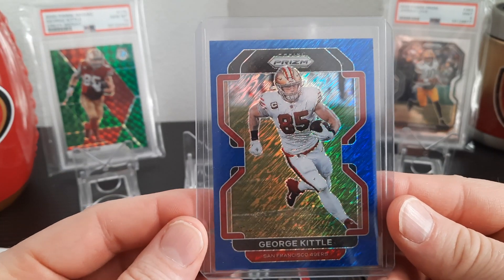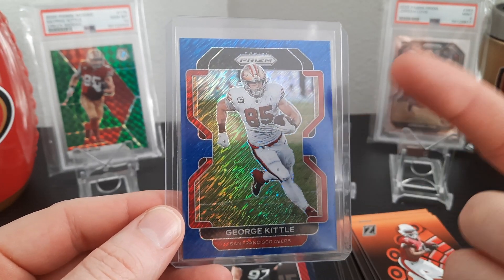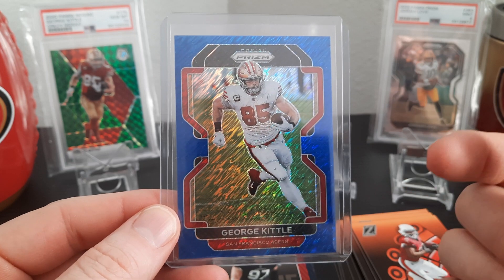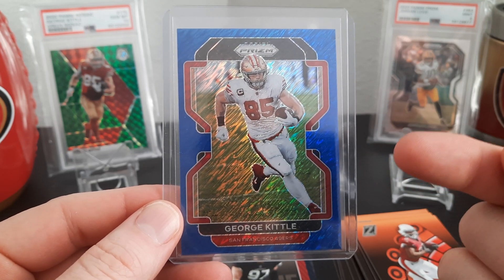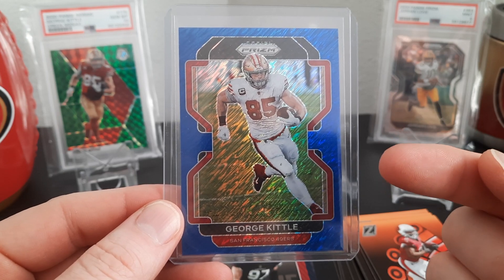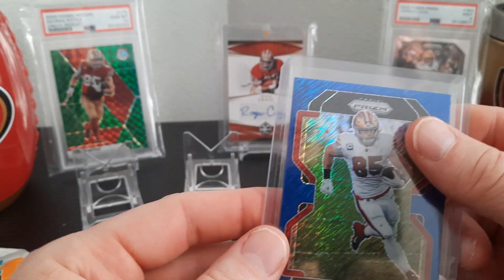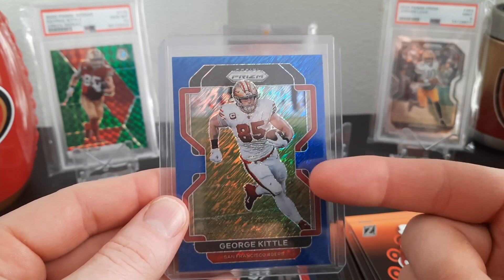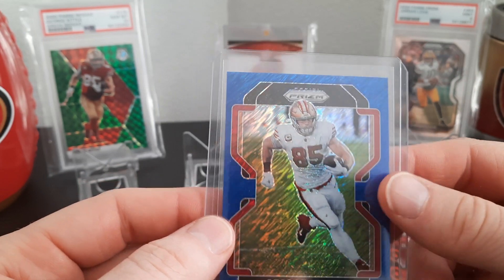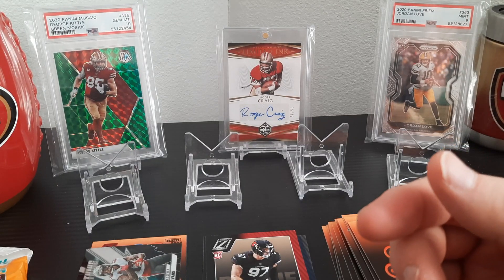I'm only a few cards away from completing the rainbow — I need the golds, the one-of-one which I ain't gonna get, and the two checkerboards: the black and white and the red and black. If you know anybody that has one of the checkerboards and would like to trade or possibly sell it cheap, let me know. Trying to complete that rainbow and get it done.